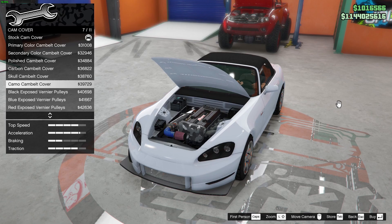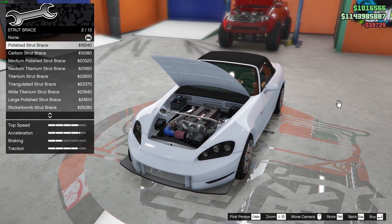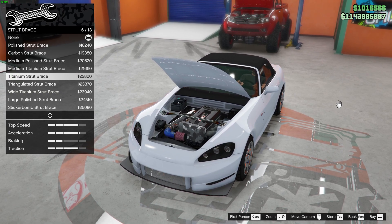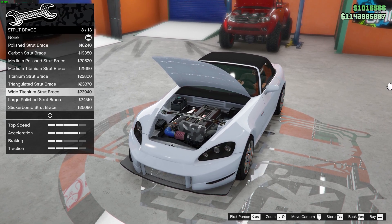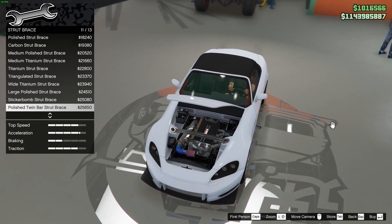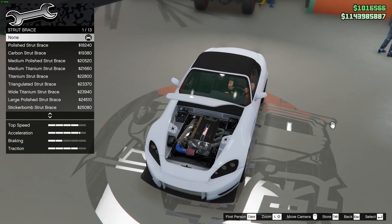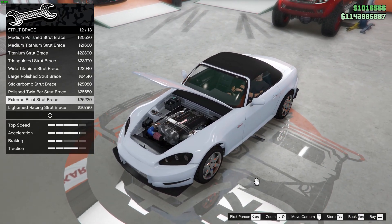I'll go with the camo — looks neat. Strut bar options: polished, cobble medium, polished medium, titanium, stirred press, triangle related, strut press white, titanium strut press large, polished, sticker bomb — not a big fan of sticker bomb. Let's check out the others: polished twin bar, extreme bullet, light and raising. I think this looks fine.